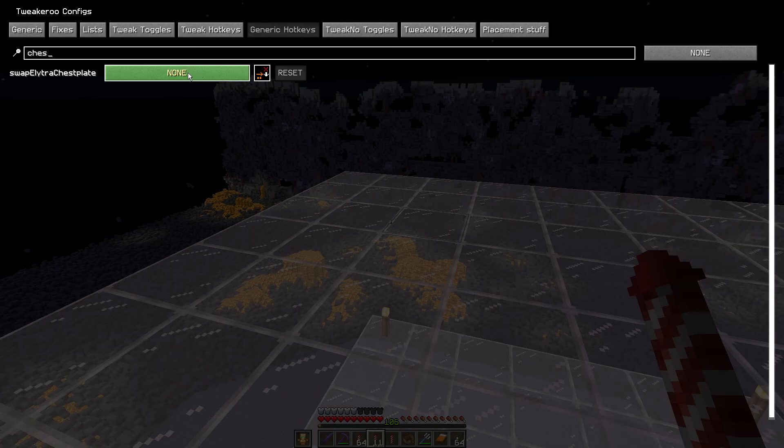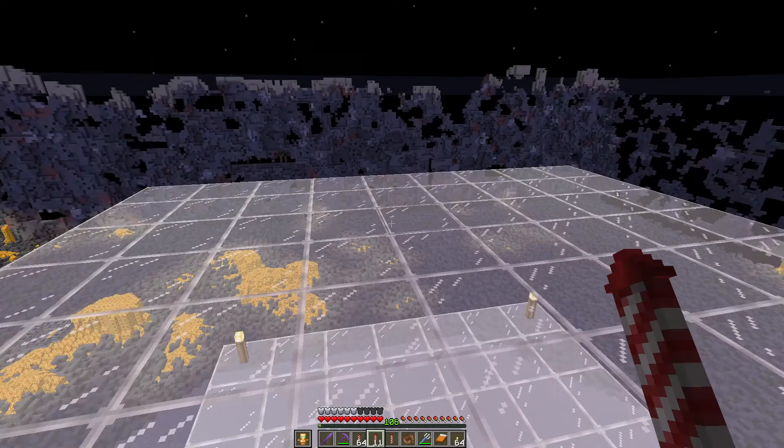Set to none by default as always, so you left click on it. I'm going to set this to the G key — I was just playing around and found that the G key didn't seem to be used by anything, so I figured that would be a good one. Left click somewhere in the blank space, escape, escape, out of it.